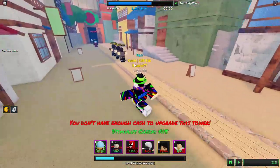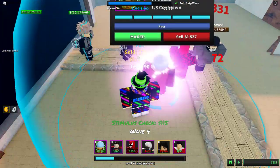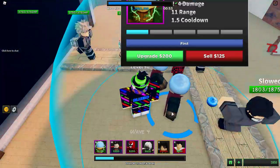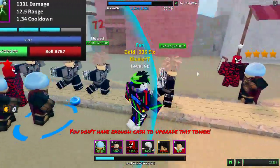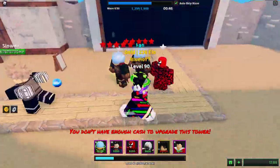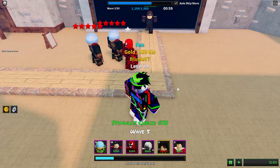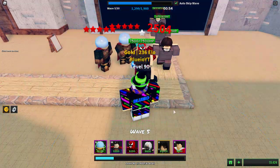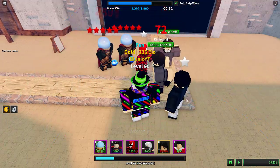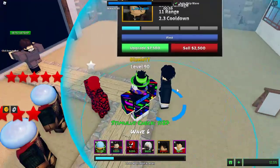Let's upgrade that one and wait for them to come. If you want, you can upgrade this one so they don't get this far, and then place down one more. If you have Moves On, don't forget to place it over here — it's a really good spot for Moves On. It deals a lot of damage, so it's a really good tower on this map.